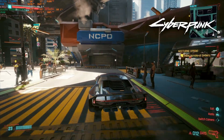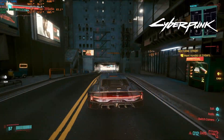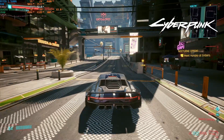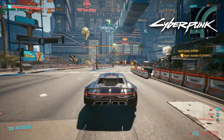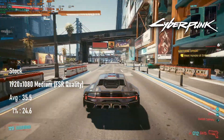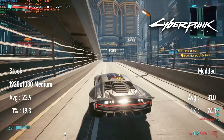Cyberpunk takes a lot of inspiration from classic genre movies of the 1980s and 90s, so it's utterly appropriate that at 1080p medium settings the stock M4000 managed a cinematic 24 FPS on average. You can tell when a GPU isn't performing up to standard, as the game takes pity on you and decides not to draw as much traffic or as many pedestrians as it normally would. Turning on quality FSR sees a bump to 35 FPS. With the BIOS mod, the card can manage a 30 FPS average at native 1080p, and enabling FSR brings the minimum up to 30 and the average to 45.